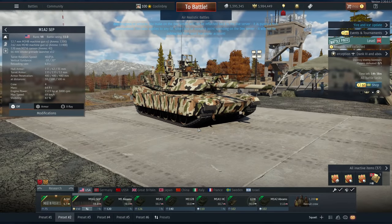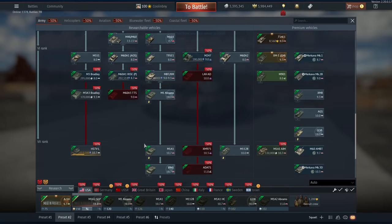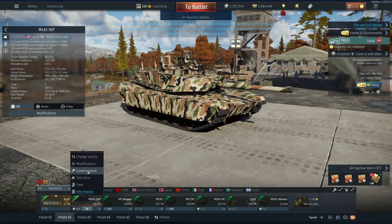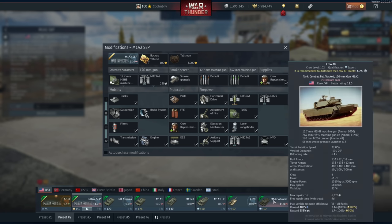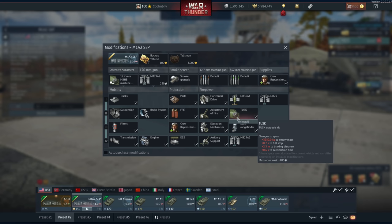First and foremost, we have the new top American tank: the M1A2 SEP TUSK. This is the newest vehicle for the Americans, right at the top of the American tech tree beyond the M1A2. It does not have a smoke grenade modification, meaning you get smoke grenades automatically without having to modify them. You also have the M829 shell and the M829A2 — the same top shell as the M1A2 Abrams — plus Gen 2 thermals, possibly Gen 3.